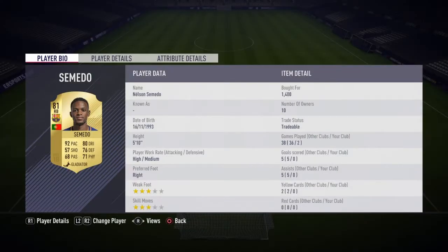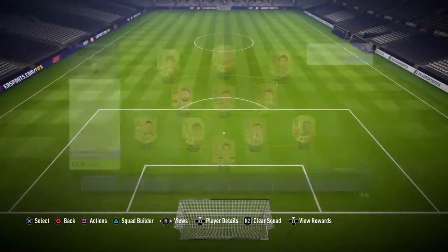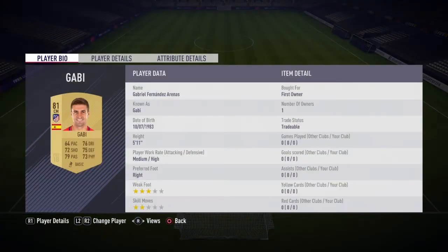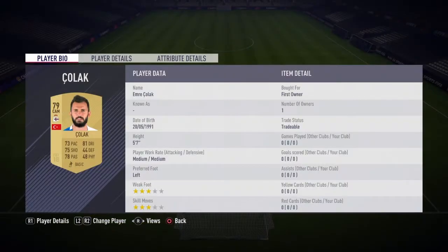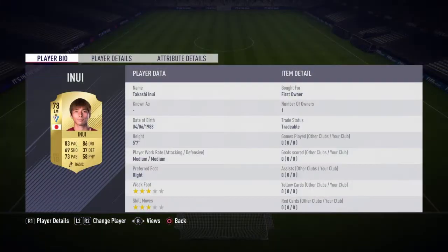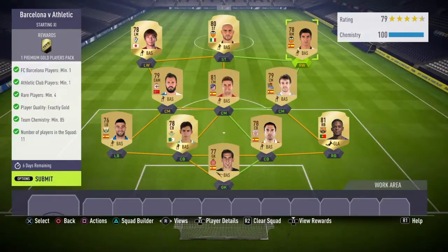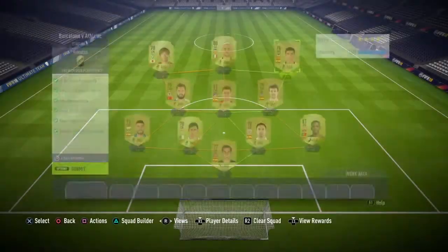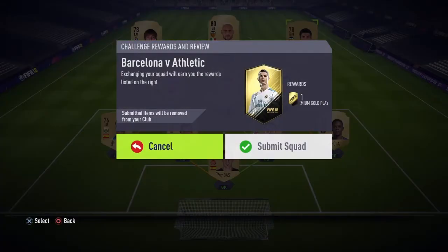Right back I have Samedo, the only player I bought, at 1.4k. Right center mid I have Pardo. Central center mid is Gabby. Left center mid — the CAM — is Cholak. Left mid I have Inouye. Striker I have Zaza. Right wing I have Soleil. It's a pretty basic and easy team to do.